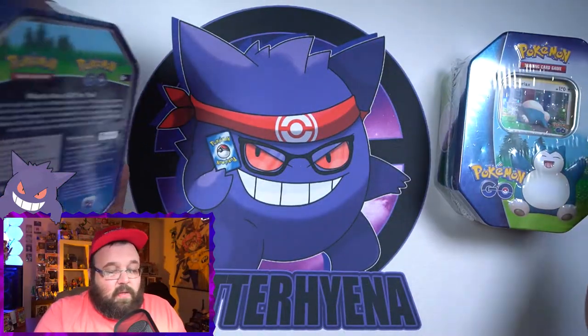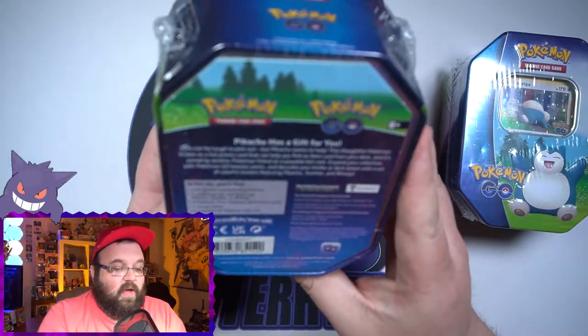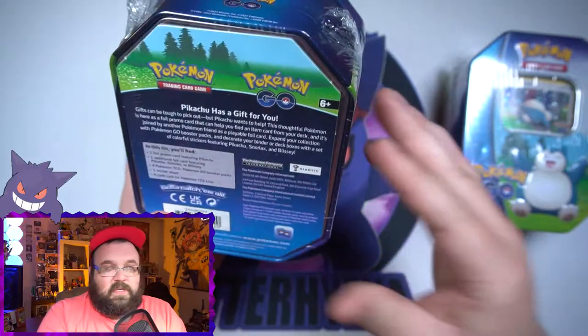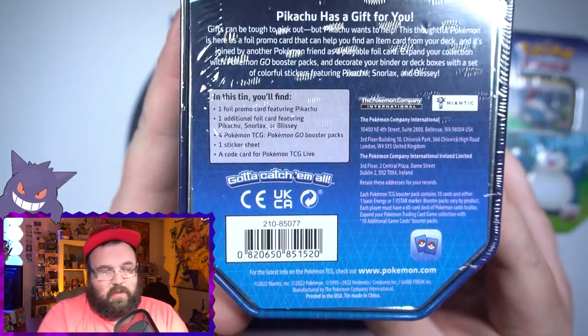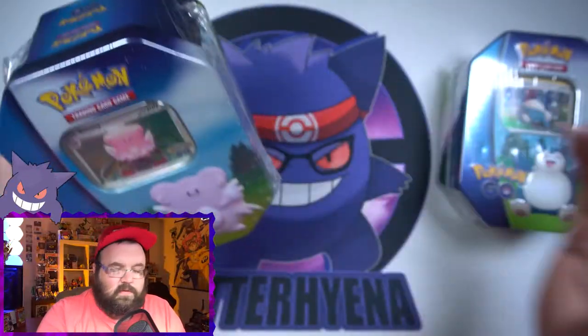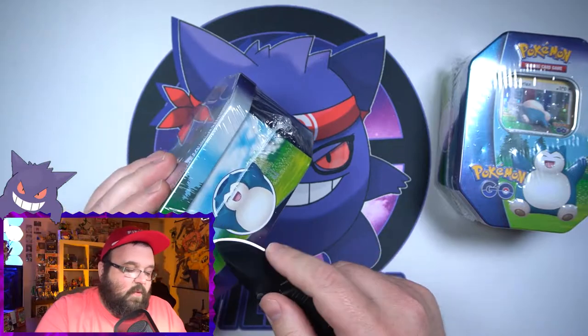Either way, each tin has four packs just like a normal tin, so we've got eight packs to open. We've got the promo, a TCG Online code card, and a sticker sheet, which is a little different from what we normally get in these. Let's go ahead and crack these open and see if we can get lucky with some pulls.